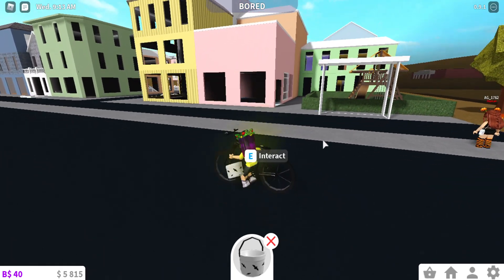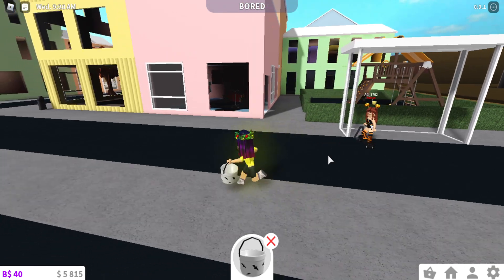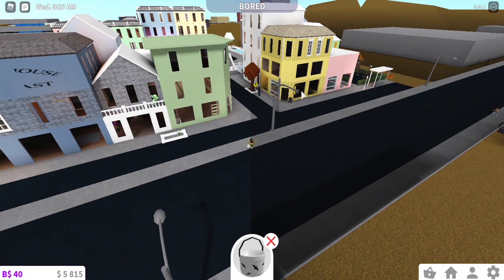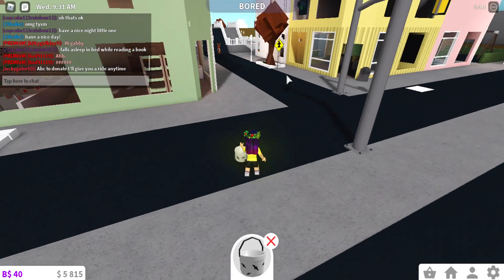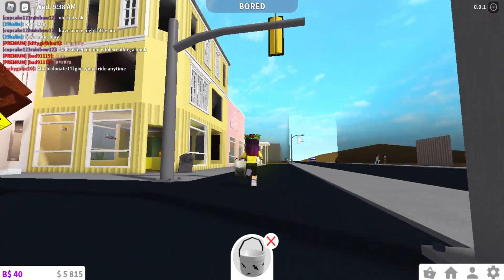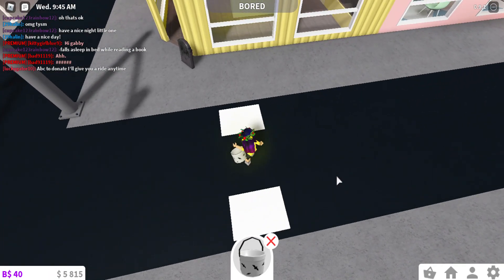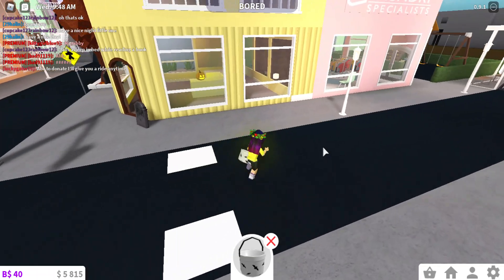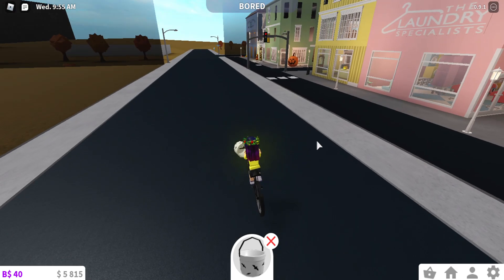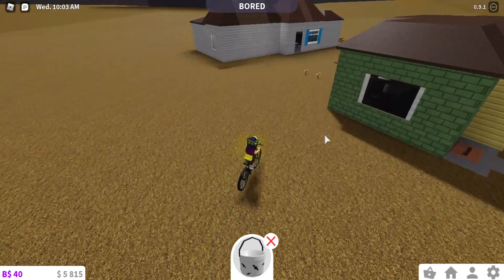Oh, we can go trick-or-treating here! Wow — did someone build all this? This is one person's house — that is crazy! They built everything, including street lights, and they decorated for Halloween. There are crosswalks. Yeah, there's nowhere to go trick-or-treating. Let's just go home and eat other candy. I only got candy from one person — I guess nobody else is gonna be trick-or-treating.